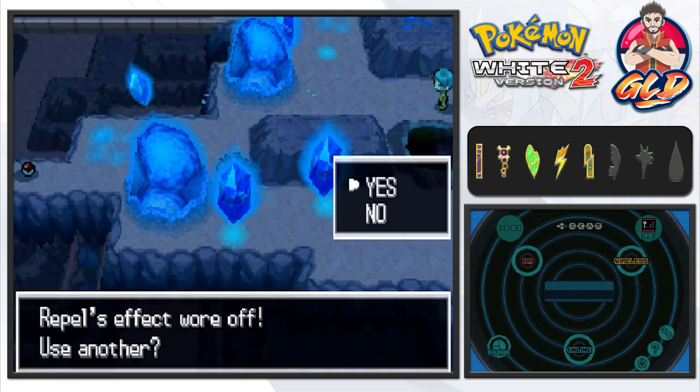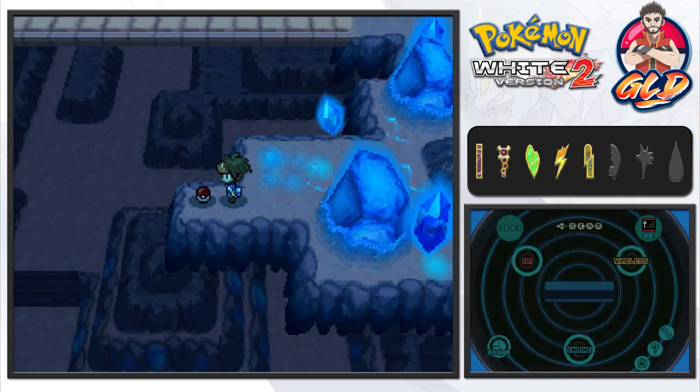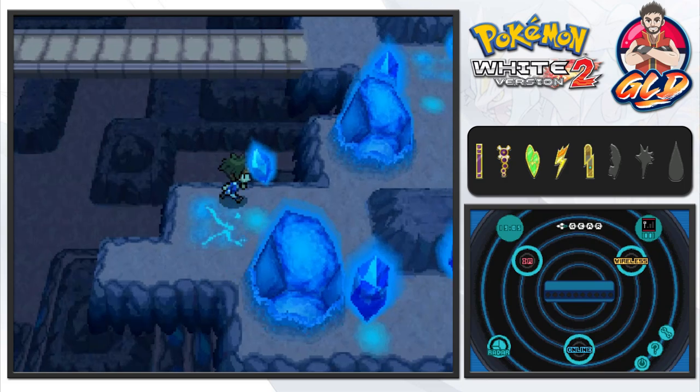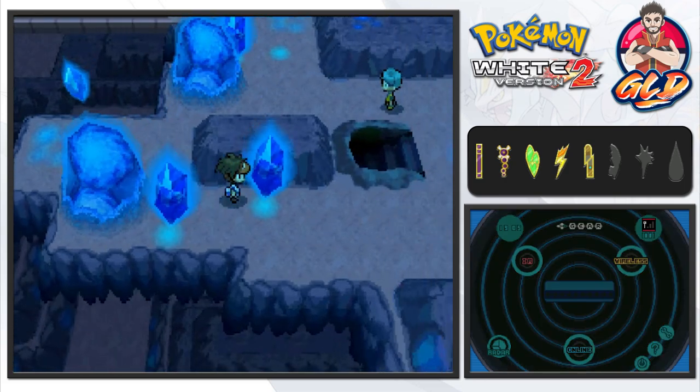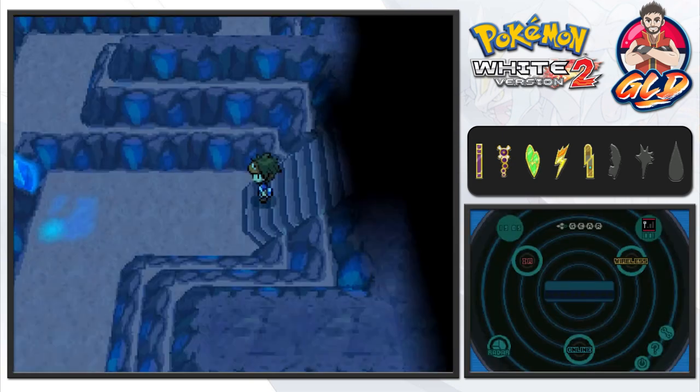Let's use another move and we're going to find ourselves an item right here. We found ourselves a Magnet, which can actually power up any Electric type moves.